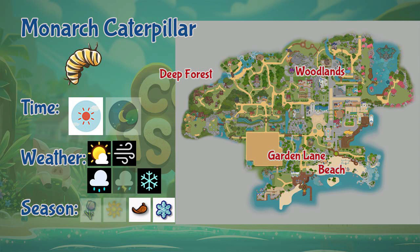Up next is the Monarch Caterpillar. This caterpillar can be found in Garden Lane, beach, woodlands, and the deep forest. It is a daytime-only insect that can be found during sunny, rain, windy, and snowy days, and also during fall and winter seasons.